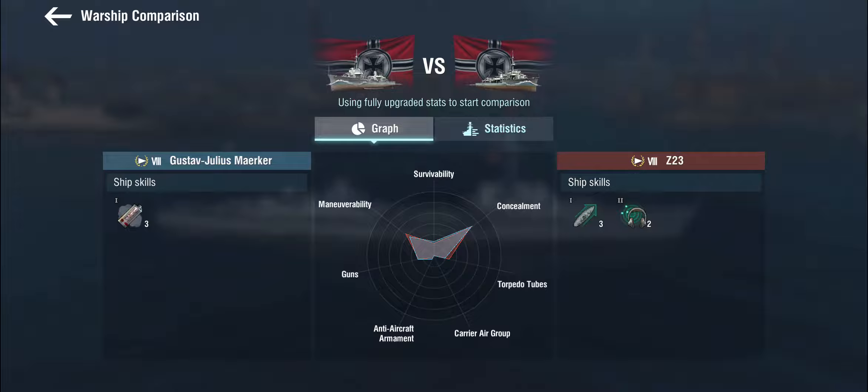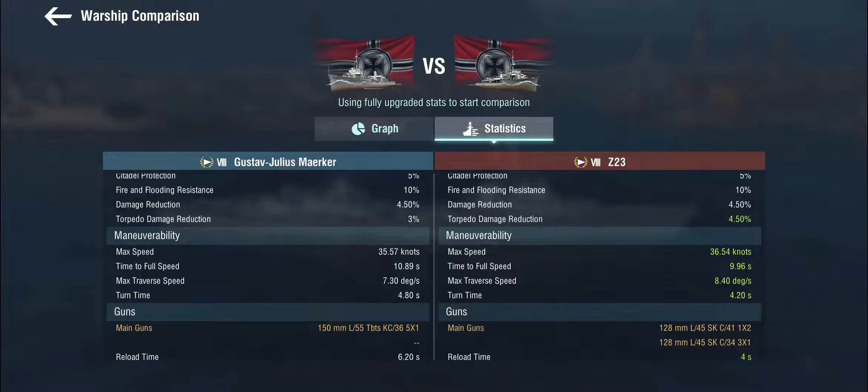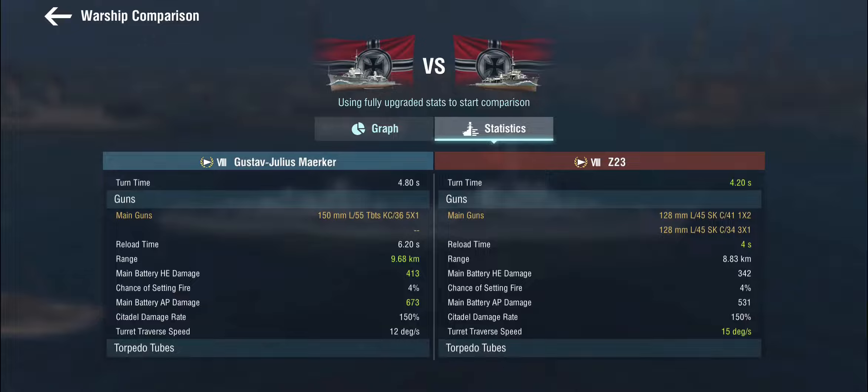Not so much the Gustav Julius Merker. It comes with three smoke screens, no engine boost, and no sonar. This being a relatively large ship, she actually gets more hit points. The speed and maneuverability is distinctly inferior to the Z-23, and that thing was already the most maneuverable destroyer out there. So we're getting close to cruiser territory here. The guns - this is where it gets interesting, because yes, we do have 150mm guns on these things.